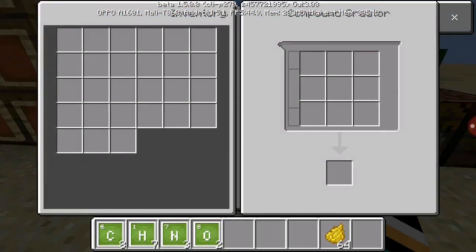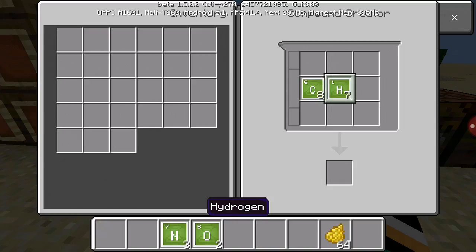Go to your elemental creator. First, you put in the carbon — eight carbon — and just keep tapping it until you get eight. You cannot do like 64, because it's not allowed and you won't get it. So you need to have the exact numbers.